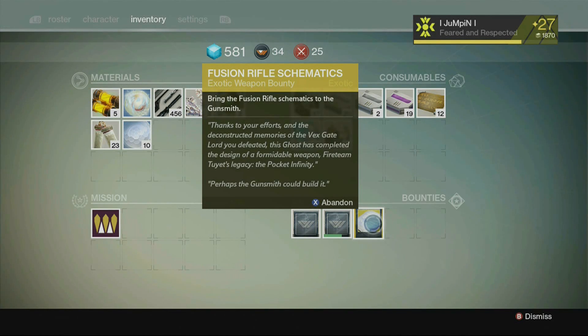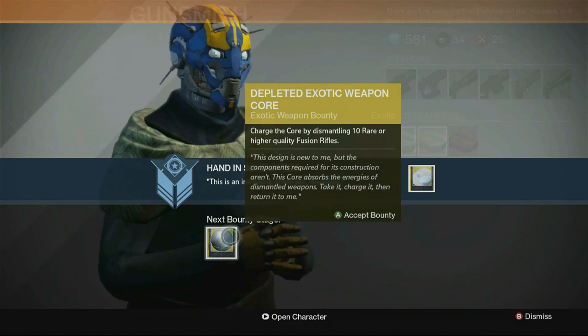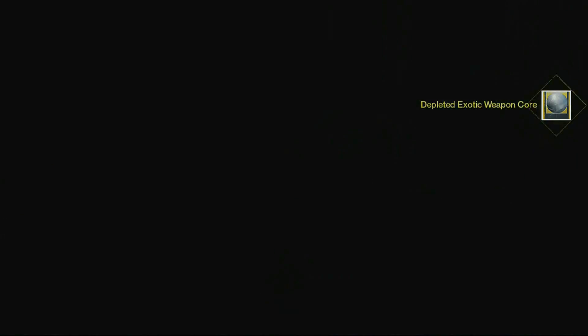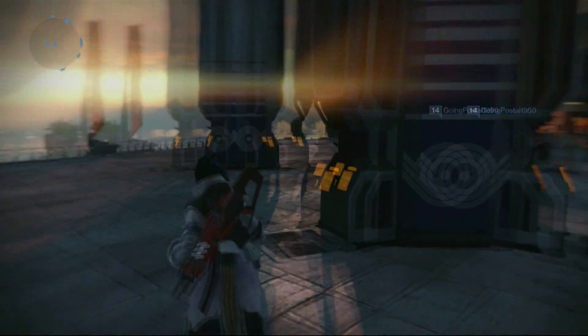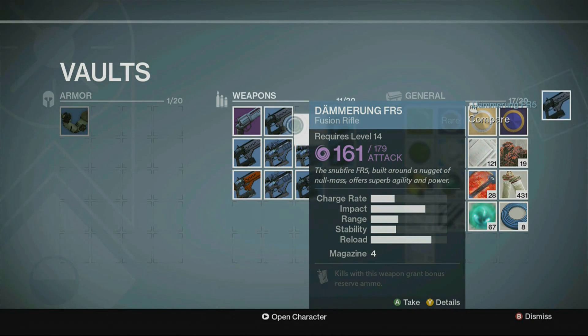Step 3 is a total pain — really tedious and can take days. The first thing you need to do is talk to the gunsmith; he's going to want you to break down 10 rare fusion rifles. You can do rare or higher, but nobody's going to break down legendary fusion rifles for this. If you don't have any rare fusion rifles saved up, you might have to grind hard.